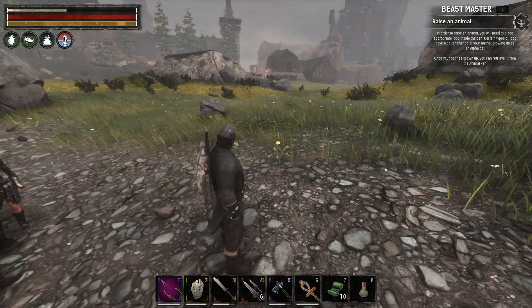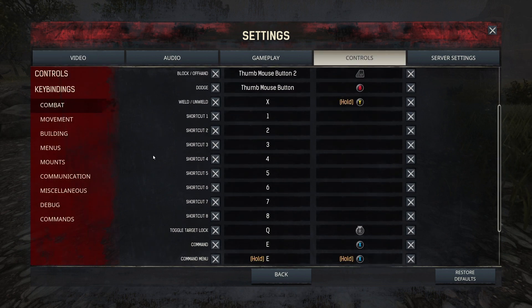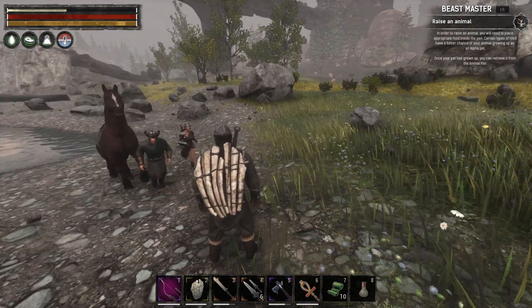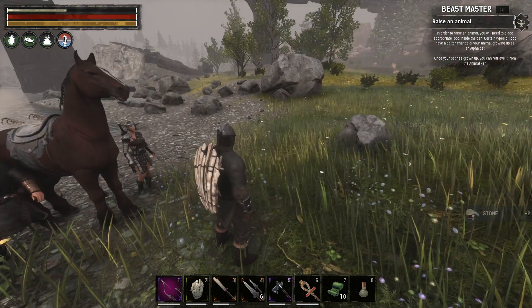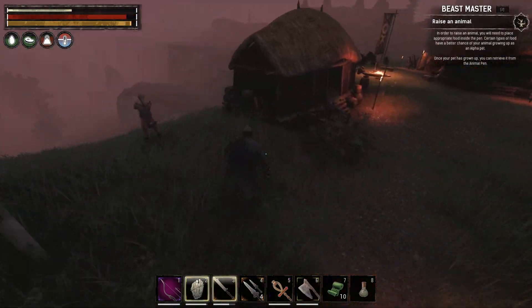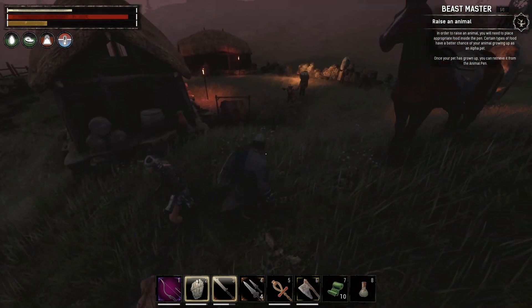Now I go into emotes and R doesn't do anything there. So I go into my main controls, my combat controls, and I switch my Command to R and the Command Menu to R as well. Now I can pick up stones, and when I hit R I can order them. If I hold R I get the command menu - check it out.